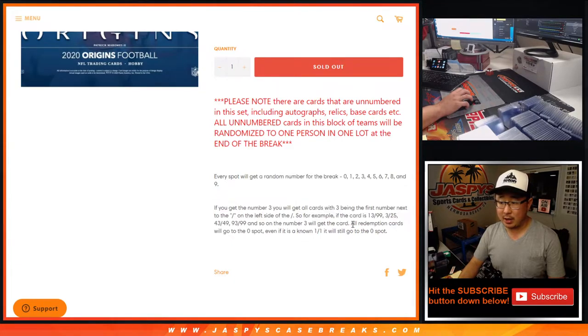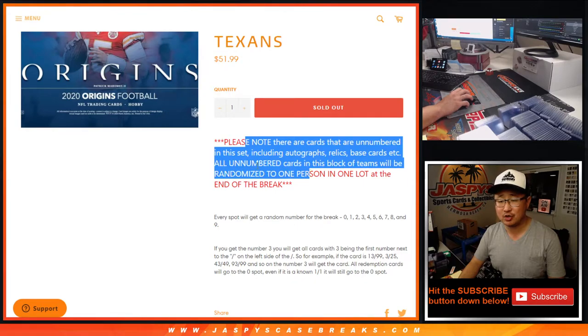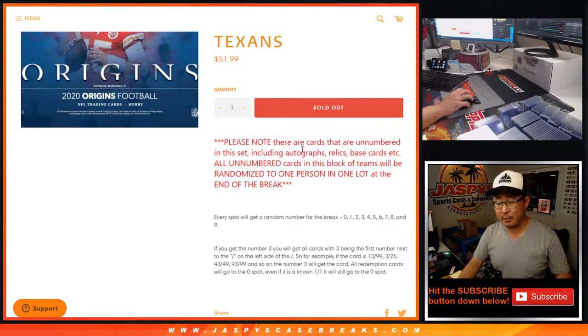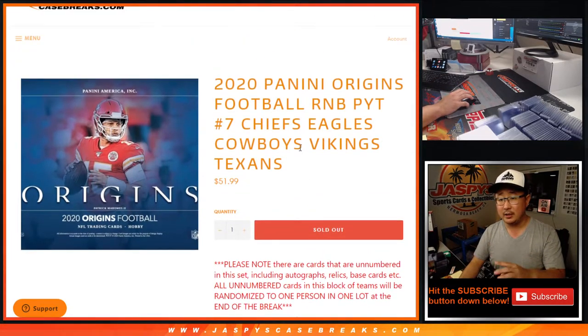Works just like our number blocks right there. There are non-numbered cards in here too. So anything that's unnumbered will be randomized as one group to one person in this filler. There could be on-card autographs that don't have numbers on them that'll be in that randomizer.